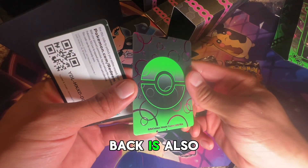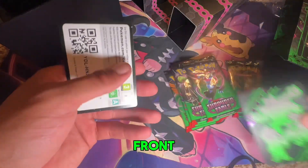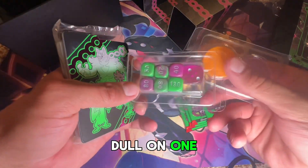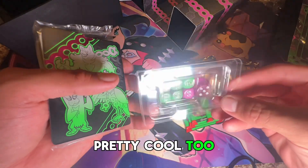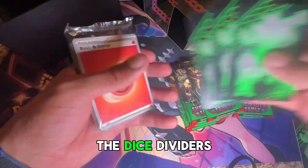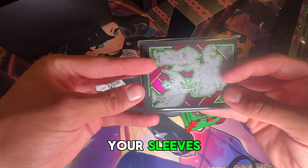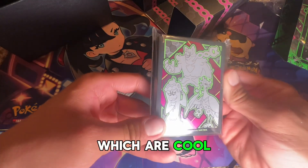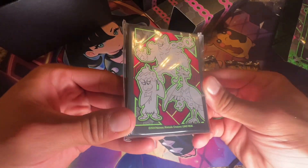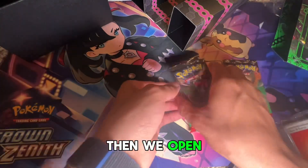You get your dividers, which are pretty nice — I like them because now the back is also hollow, just like the front. Most of the time we get ones that are just dull on one side and dull on the other. But the dice are pretty cool too — comment what you guys think about the dice. And you get your extra energies, your sleeves which are cool — yeah, they're hollow. You get your code card, and then we open up our packs.